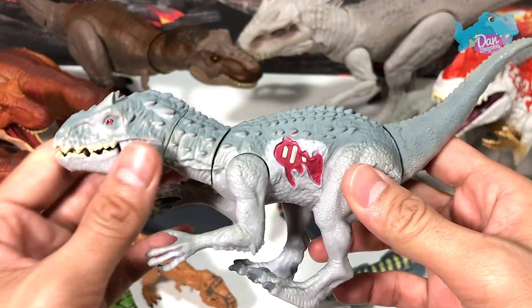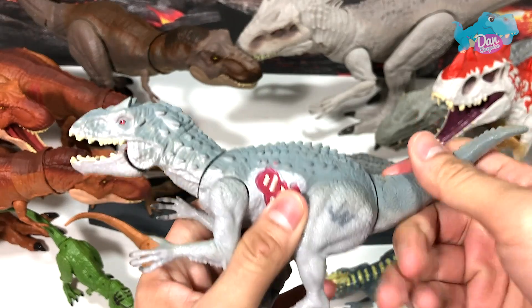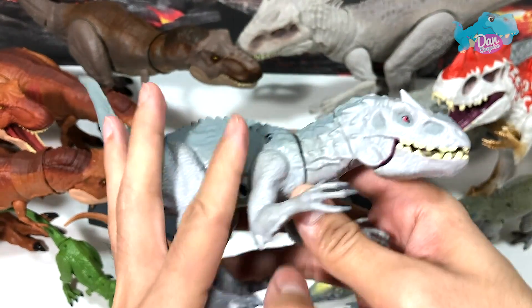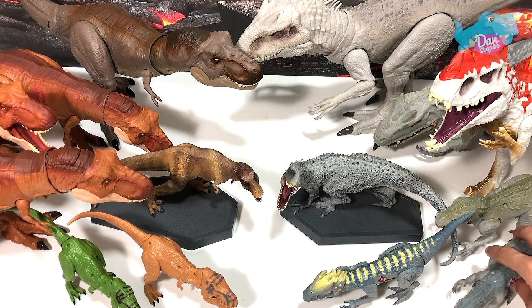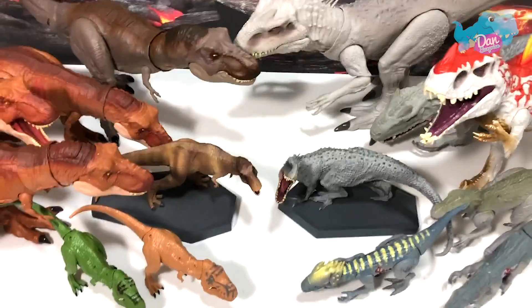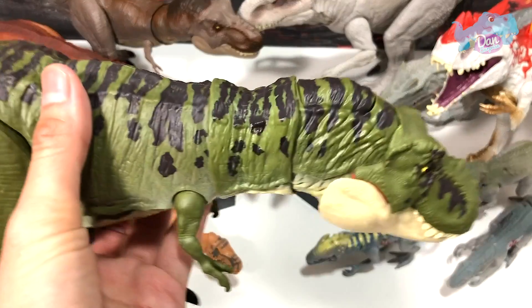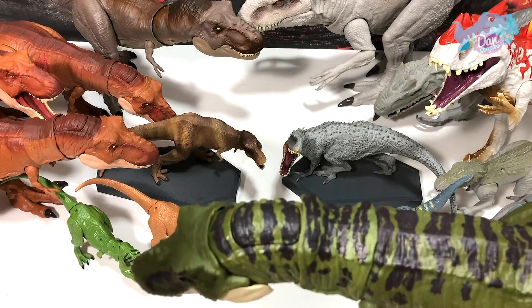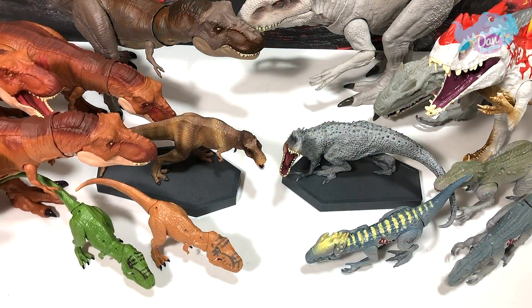Next up we have the Indominus Rex over here - this is the normal version. Move the tail up and down, twist it, and it will still move accordingly. This is a nice figure. We still have a green T-Rex which is actually the same sculpt as the Extreme Chomping T-Rex, so just gonna place it right over here.